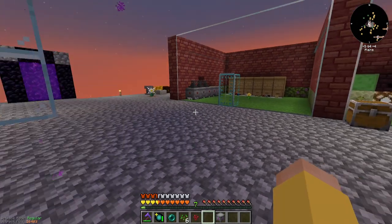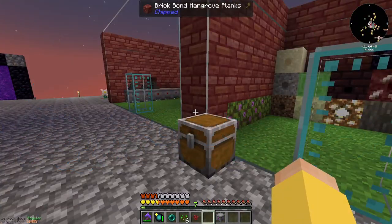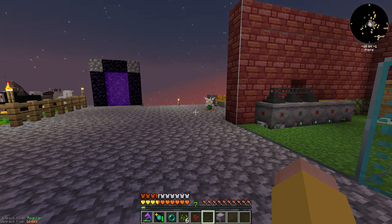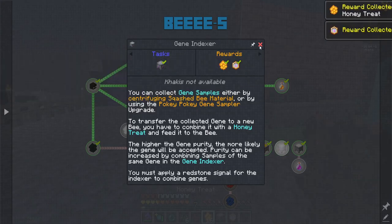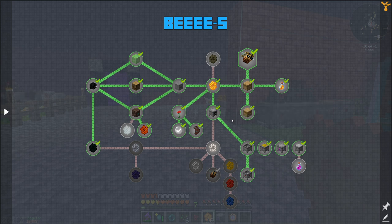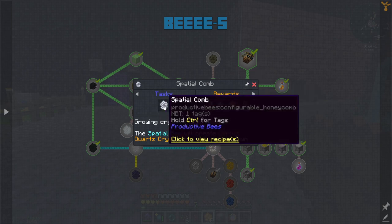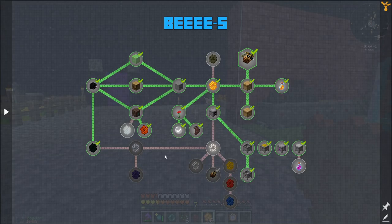Hello everybody and welcome back to another episode of FTB Skies let's play. I know in the last few episodes we have done nothing but bees — it has been like a four or five episode series of just bees — but I want to keep going, I'm really enjoying bees. I just made a gene indexer because I want to finish this out. In this episode we're just going to finish all of the bee quest line.